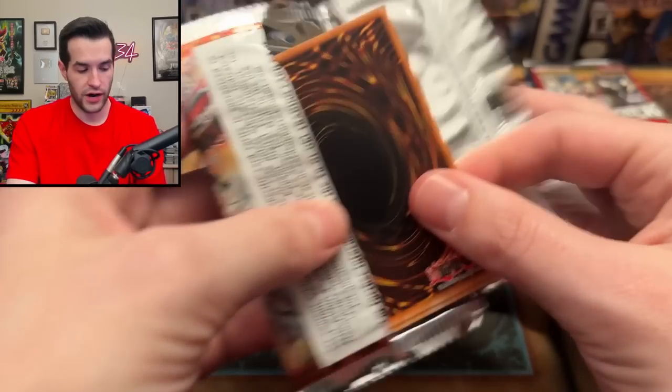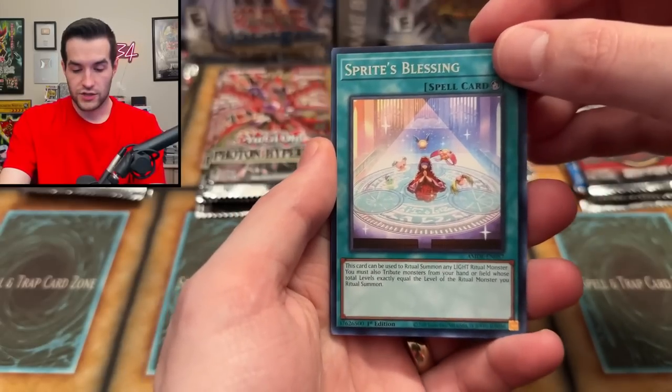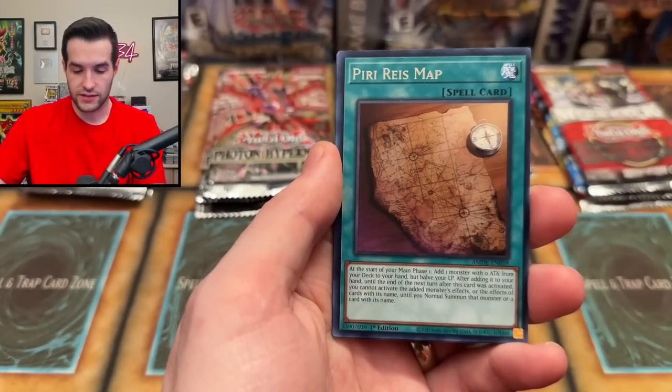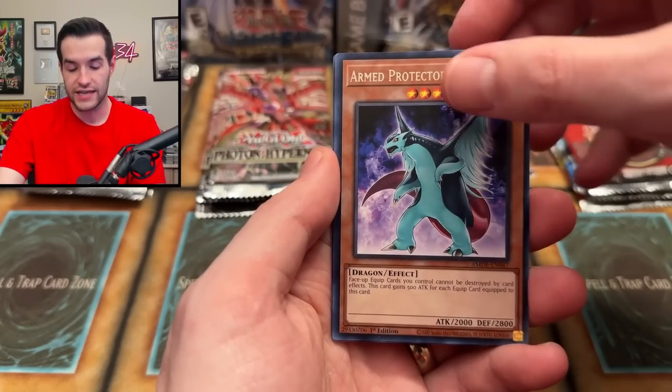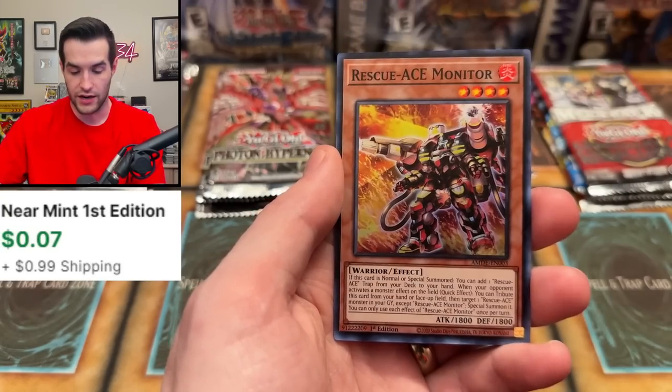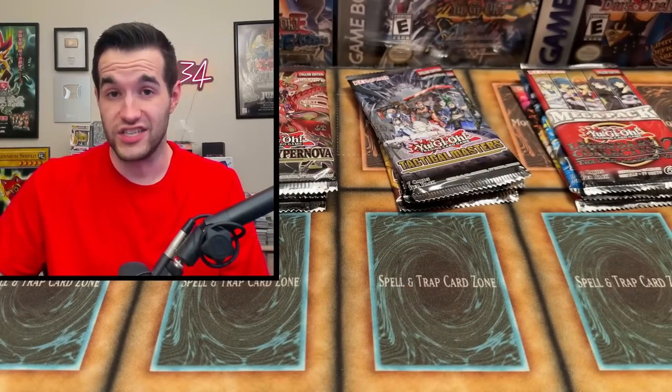Amazing Defenders — let's go collector rare. Can we pull something? Will it be the Pearly itself? We got Sprites' Blessing, Tribal Rivals, Arm Protector Dragon Typhlosion, and Rescue Ace Monitor — another super, not too crazy.